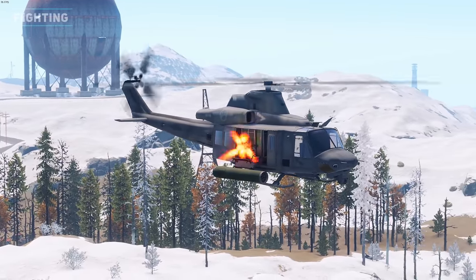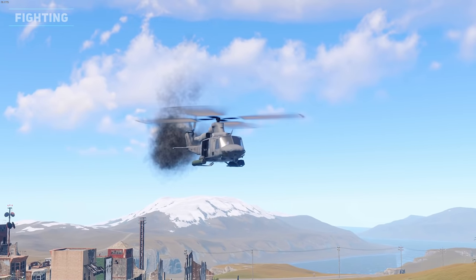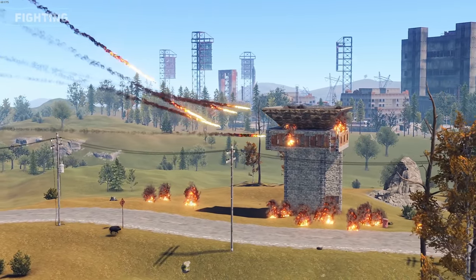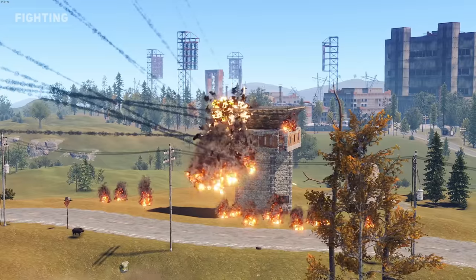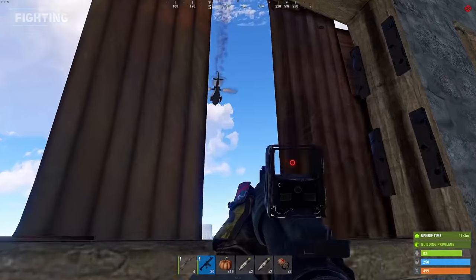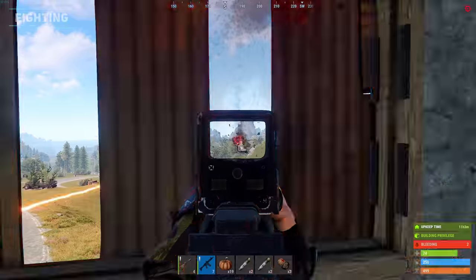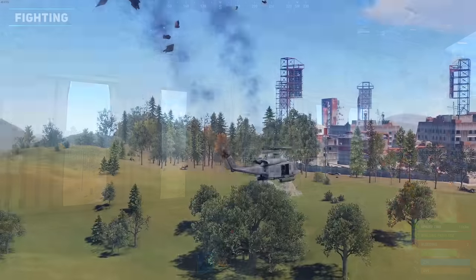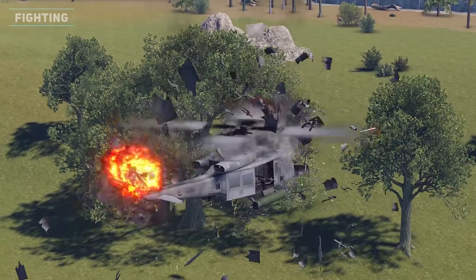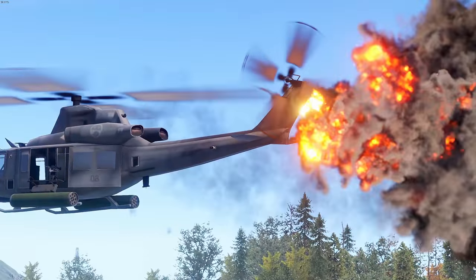The heli has 2 guns it will use during the fight: a machine gun and incendiary rockets. It will prioritise using the machine gun, but if it starts to quickly fly away and line up towards your base, get ready for a rain of rockets. Take cover as these rockets can easily kill you and destroy structures within your base. Once you learn its behaviour you can take advantage of its movement and get some critical shots in while it's flying away. You can identify a destroyed rotor by a loud explosion followed by a large flame coming out of the heli, meaning you will only have to destroy one other rotor to completely take it down.